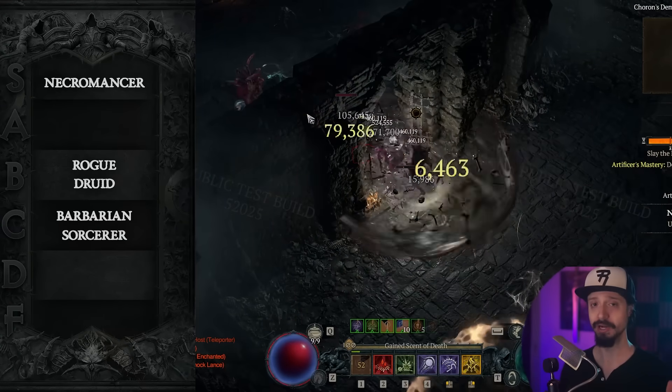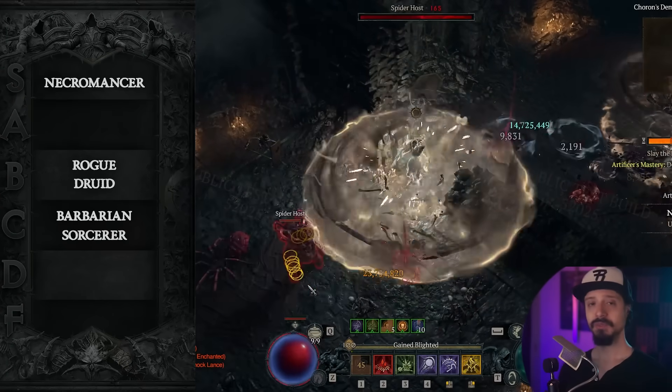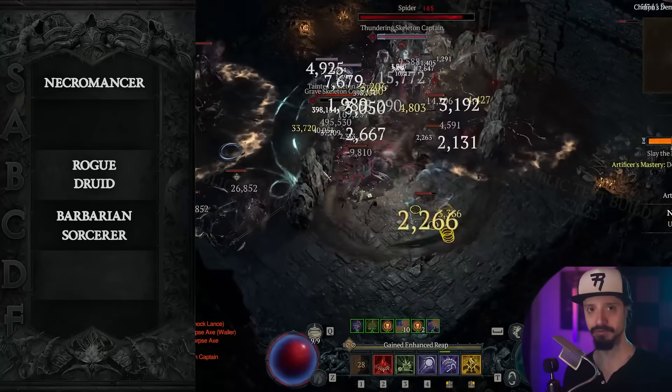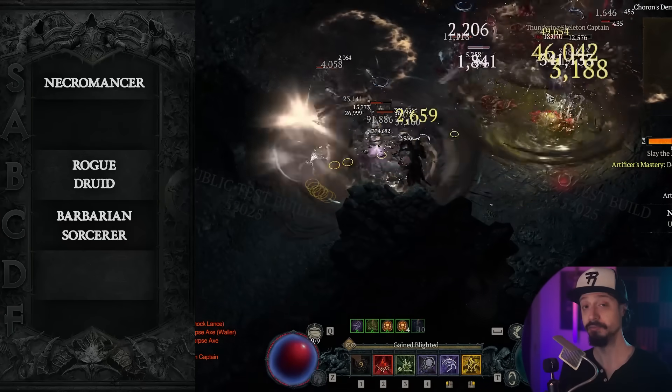It used to be the only good option for Necro going 1 to 50, but now Minion is also very good. So again, whatever you want to be doing in the game, Necro has a top tier build for it. My current plan for Season 4 is to start Necro — I'm going to start with Minion Necro.